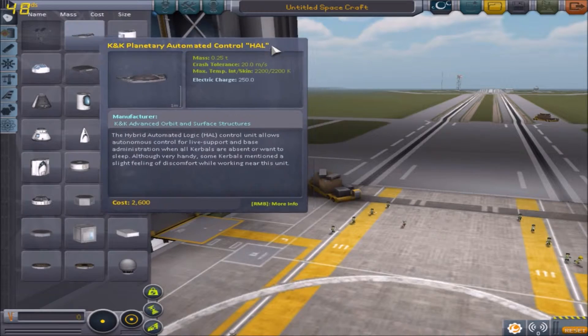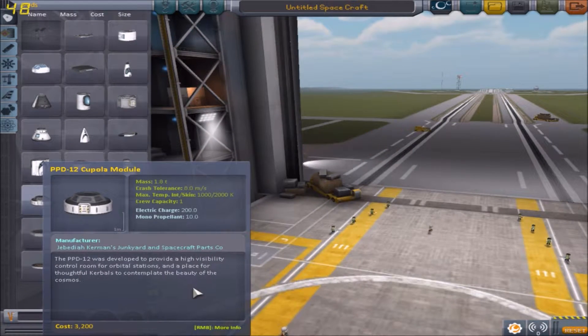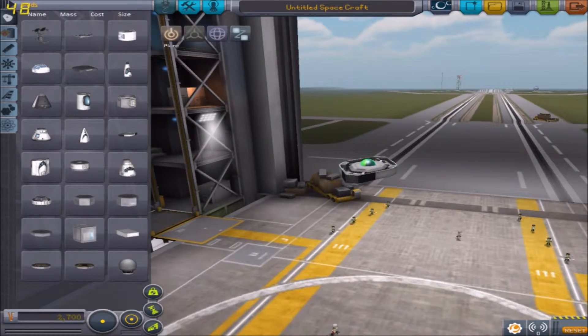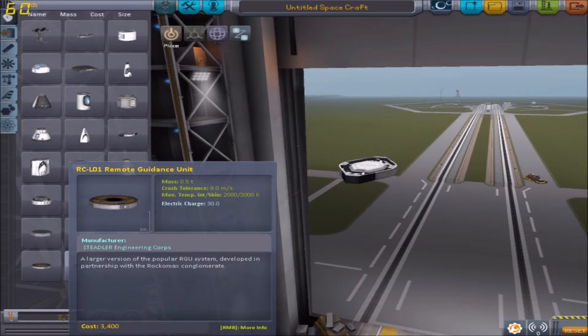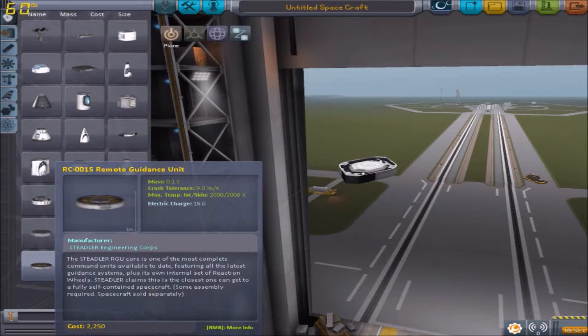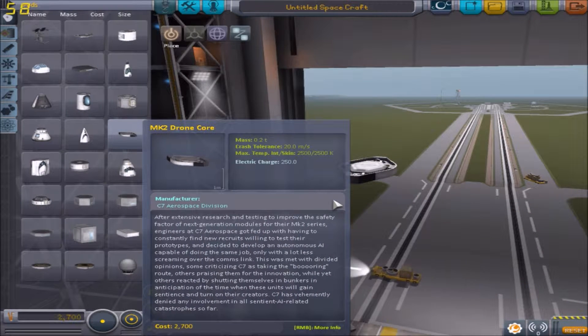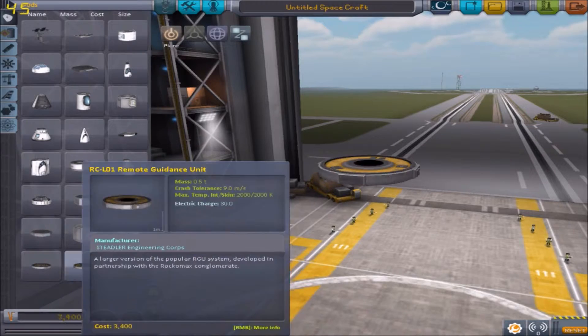To start off with, we don't want any Kerbals in this one because they will die probably. So we'll get a Dronecore. Does this have a reaction wheel in it? No. I'm going to put that back — it may be a bug, but I'm going to take this one anyway.